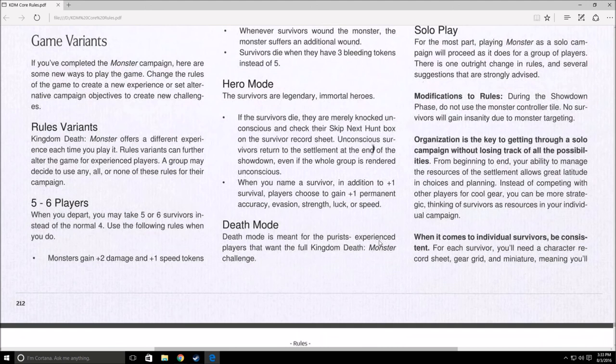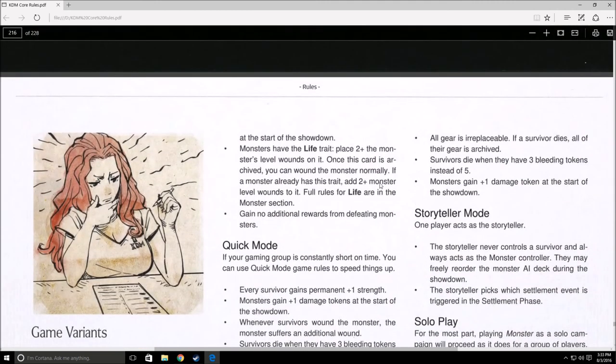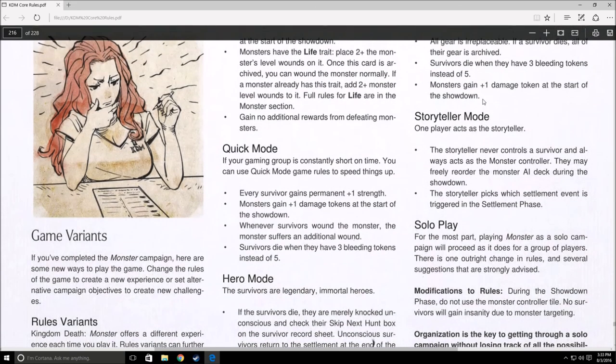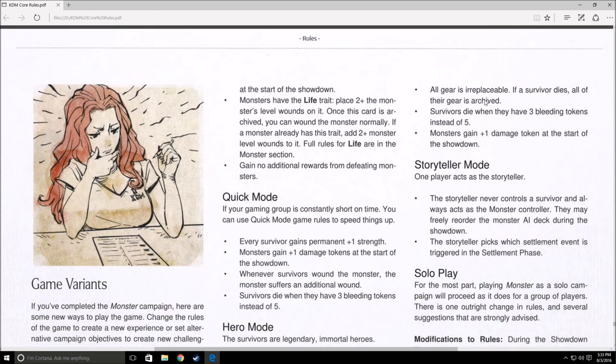Then there's death mode — if you thought the game was too easy, you can make it even harder. All gear becomes irreplaceable, meaning when a survivor dies, their gear gets archived instead of returned to storage. They die at three bleed tokens instead of five, and monsters get plus one damage tokens at the start of battles. You die faster and lose all your gear, so you'll be stuck at year one for quite a while.